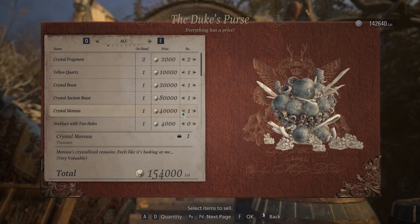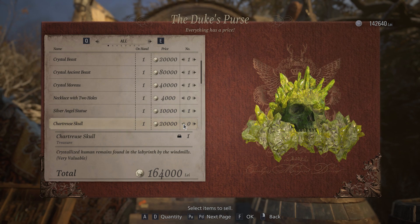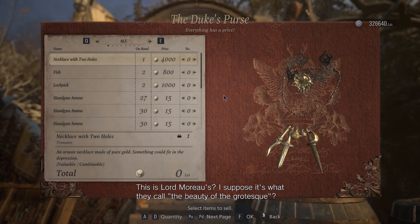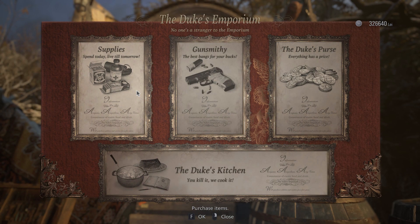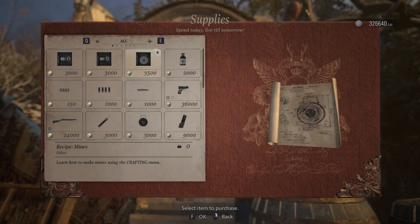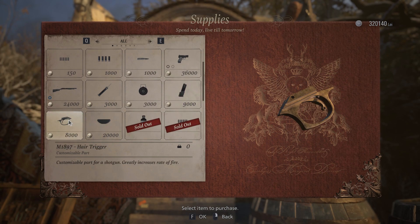Crystal Moreau? Ew, gross. Angel statue. Chartreuse skull. Yeah, that is a lot of lei. This is Lord Moreau's — I suppose it's what they call the beauty of the grotesque. We haven't found a single thing to put into this necklace though. Maybe it was something I sold and I didn't realize, but I'm pretty sure I've been checking everything for slots. Grab these explosive blueprints. We have a lot of money, so I should actually start spending it because I don't know how much game is left.